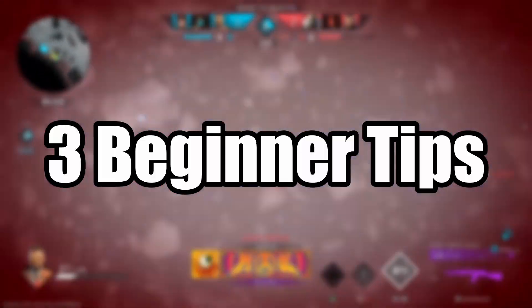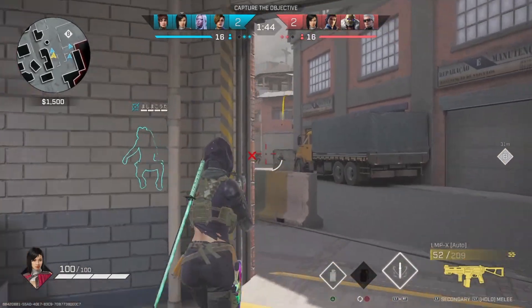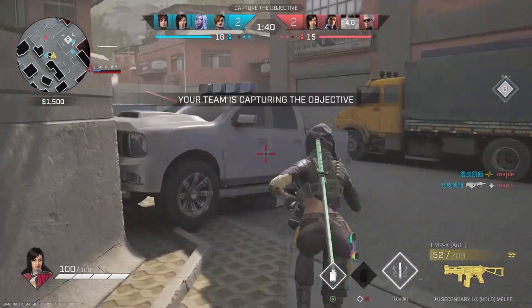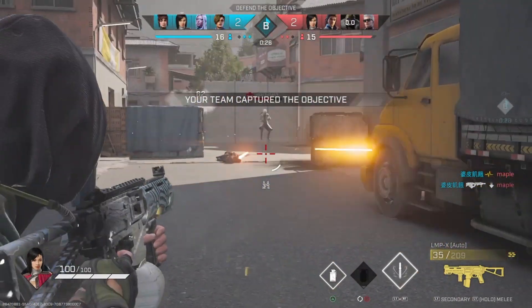So today, I will be giving three beginner tips to help you guys improve in Road Company. The first tip is staying in an advantageous yet unpredictable position. Positioning is often overlooked in Road Company because it doesn't lead to anything particularly flashy.